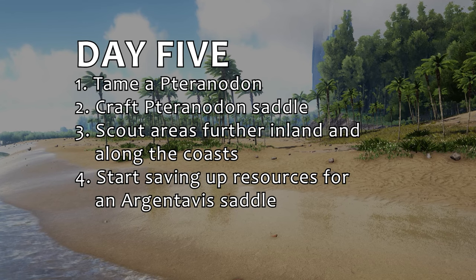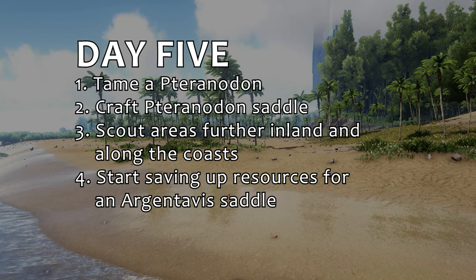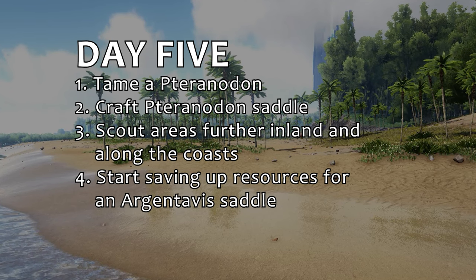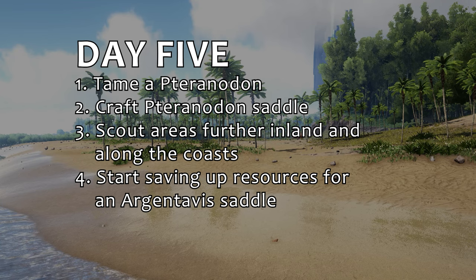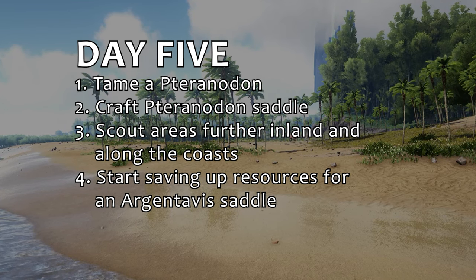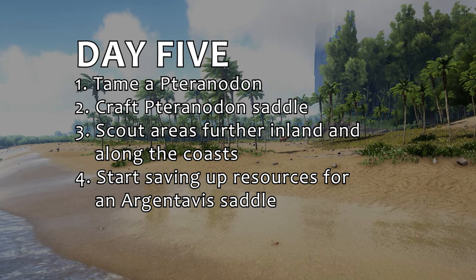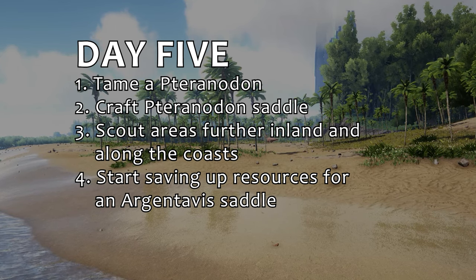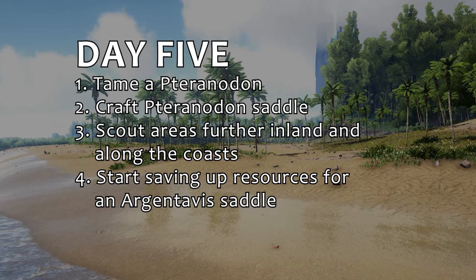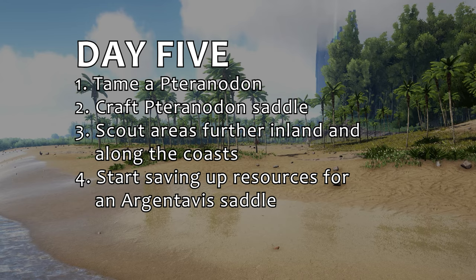From day five and onwards, things tend to get a little more fluid. Around about now, start thinking about taming a Pteranodon and crafting a saddle and scouting a little bit inland. If you haven't found metal yet, use your Pteranodon to scan mountain ranges below the snow line. Start saving up materials for that Argentavis saddle. It is a really hard goal to achieve, and you may not get there for some time, but you'll be really glad when you've done it.